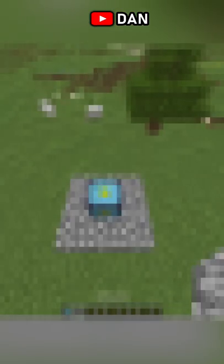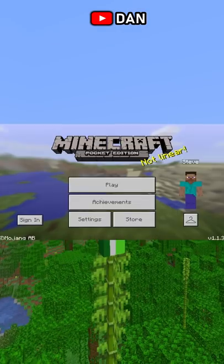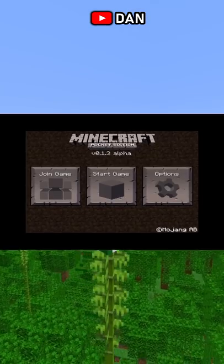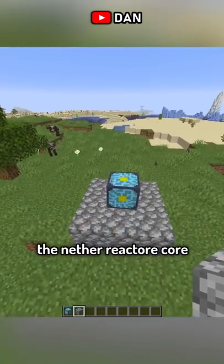There's a block in Minecraft that still exists today, but you can't get it through the creative menu or commands. Back in 2010, when Mojang added Minecraft Pocket Edition on the phone, it was very different. Because of phone limitations, Minecraft Pocket Edition did not have the end or nether dimension. Instead, they replaced this with a nether reactor core.